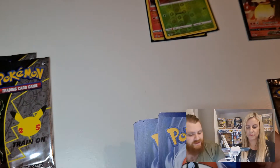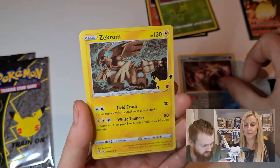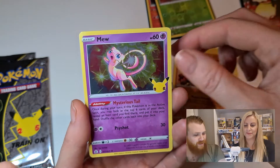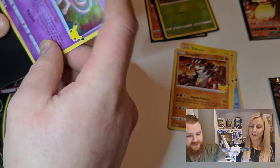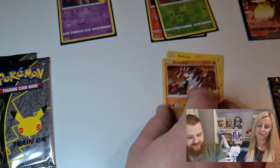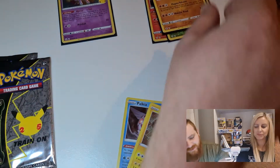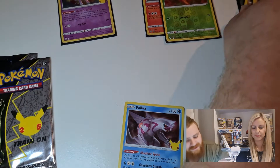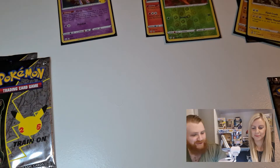Okay so we have Palkia, Zekrom, Groudon again, and then Mew - oh that's a nice card! I love Mew. This is one of the cards that we needed from this set - it's very pretty. It should be a prize possession at the top. Okay, so guys it is getting better - we have a Mew, it's a good start!